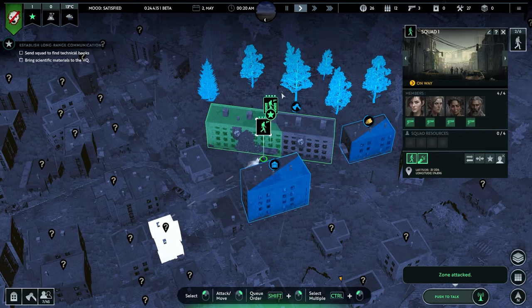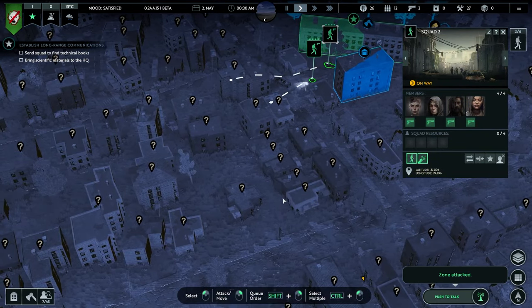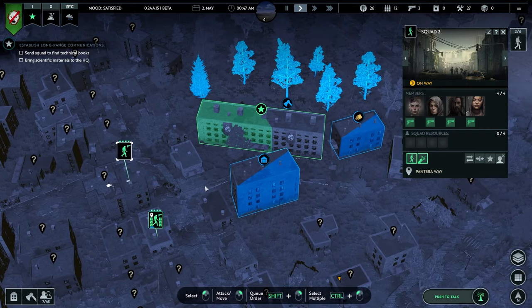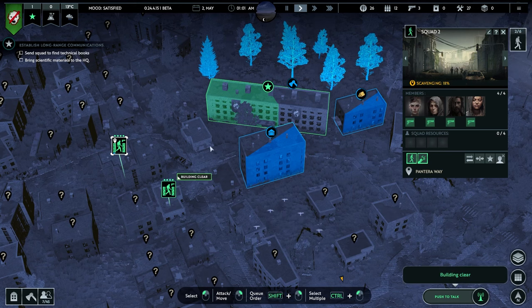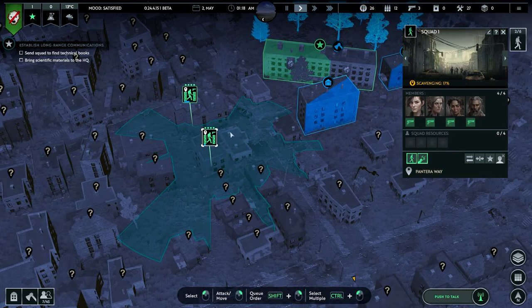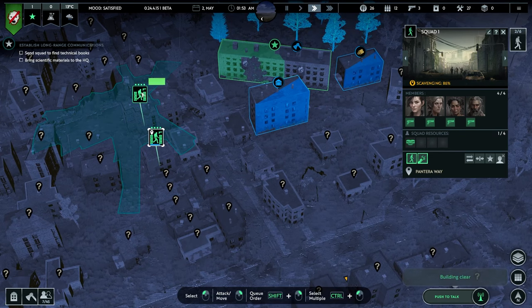They are more protected in a building than on foot. So it is now 1am - we have about four more hours. I think it's 5am when civilians start coming out and they go back in at 6pm. We'll speed up time a little bit. You'll notice it says 'horde spotted' quite a bit and 'building clear' - totally fine.